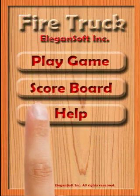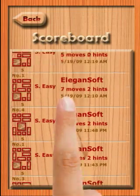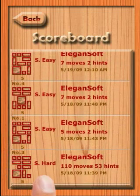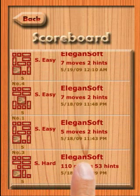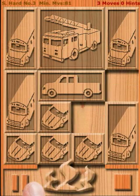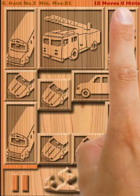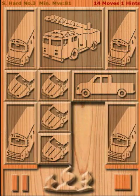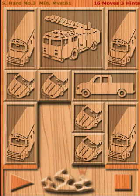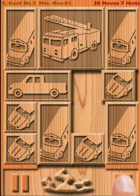Go back to the main menu and enter the scoreboard. In the scoreboard, I can see a list of all the saved solutions. For each solution, the puzzle info and the player info are displayed. I can click a solution and then click Play, and my solution will be automatically played. Notice that on the top right corner, the number of moves and the number of hints are changed accordingly. At any time, I can click the Pause button to pause the replay, and then click the Play button to let it continue.